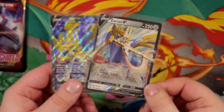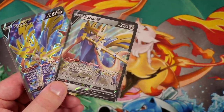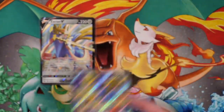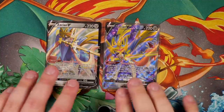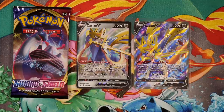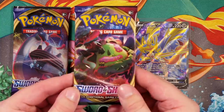This is probably going to be the thumbnail — let me get a thumbnail picture. You're probably going to see my face in the corner somewhere. Zacian V regular V card and Zacian V Full Art. I cannot tell you guys how gassed I am to have pulled both of these Pokémon in one video. This is by far the best Sword and Shield booster pack opening I've done so far on this channel. We have three more packs to go — these three packs could all have regular rares but I wouldn't care because of what we've pulled already.